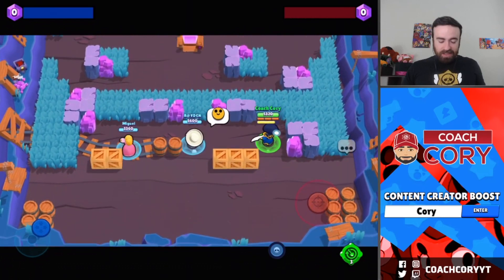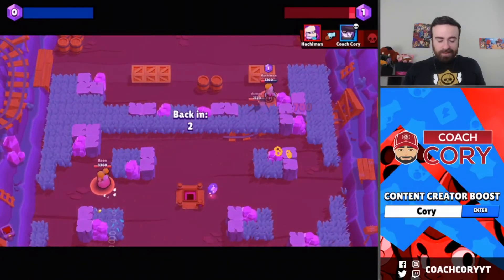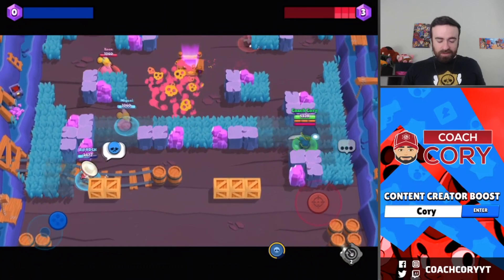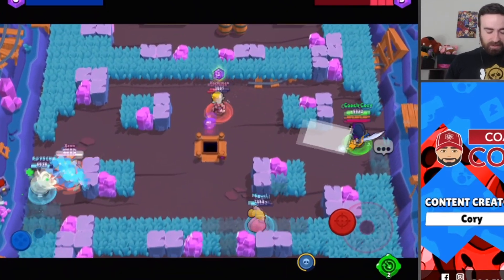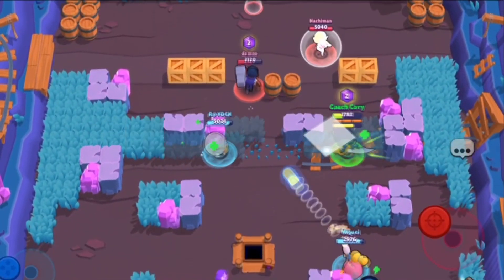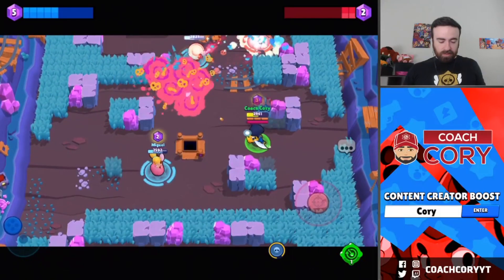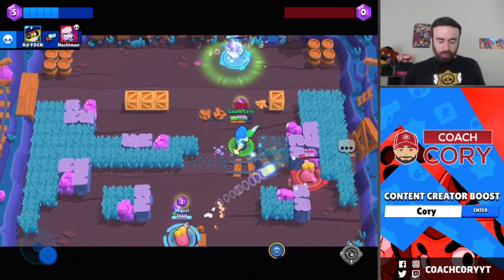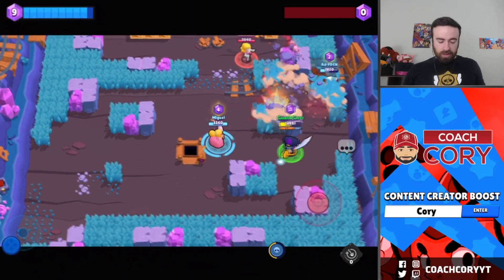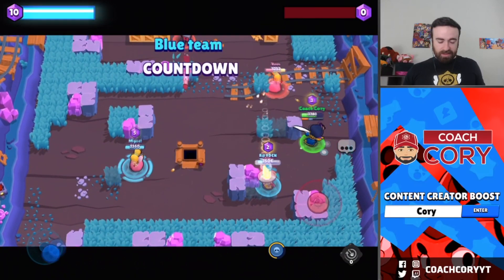Now let's try Gem Grab with Mortis. He was already pretty solid in Gem Grab without this gadget. I'm using Coiled Snake but I'm not entirely sure what's straight-up better — maybe the healing star power, since you want to keep attacking aggressively. I'll use it here. We just need one more gem, and then we get out. I'm out of gadgets but I think we're okay.